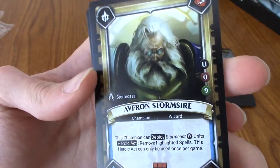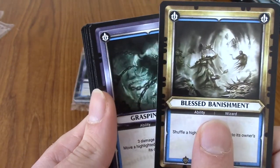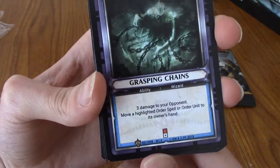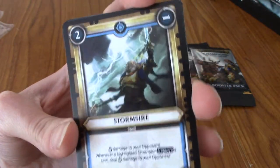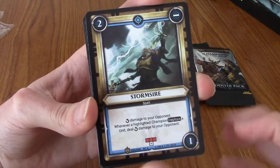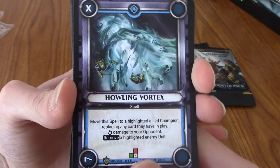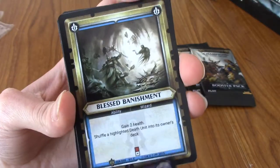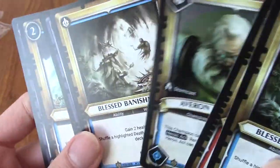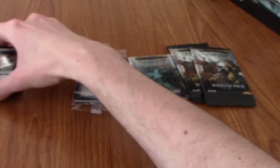We've got another Blessed Banishment - do we get two of them? We've got Grasping Chains, which is not a hollow - that's just a common. I'm not bothering to read the effects right now since I don't know how the game works. It looks like there are costs and stuff, kind of like Magic or Hearthstone. We've also got a Howling Vortex. Oh, that one's not hollow - so the first four are hollow and the other four are non-hollow. Fair enough.